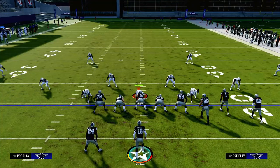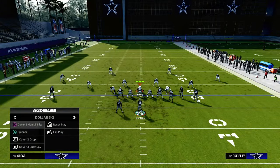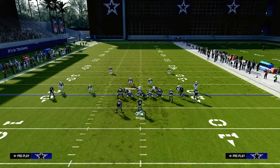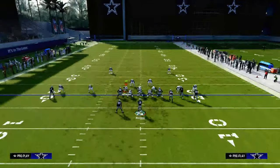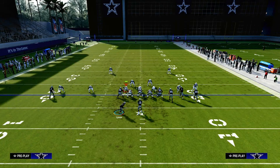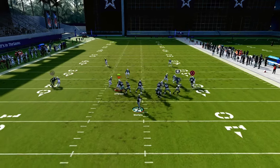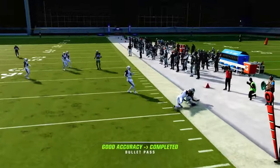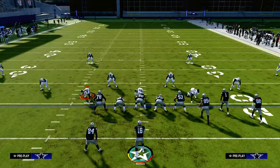This also opens up a really good way for us to attack man coverage in the same breath. Let's say they are running some man coverage and adjusting out of it — sometimes running man, sometimes running zone. This same route combo applies. Take a look at Jamar Chase — it's a zig route, a very good route for attacking man coverage in this game, so you're still able to attack man coverage really easily.